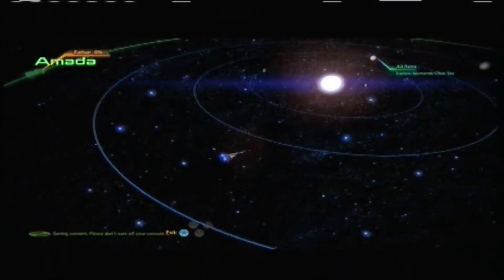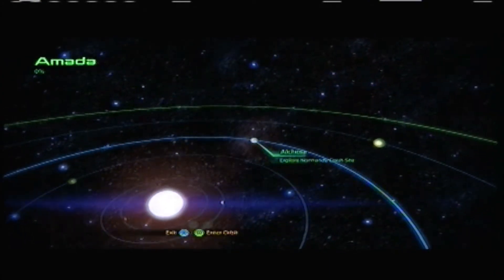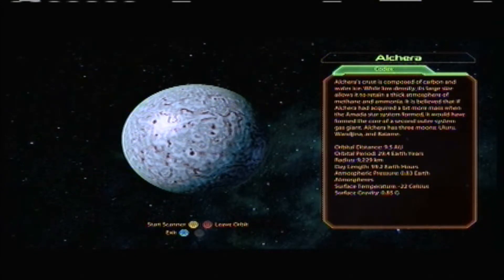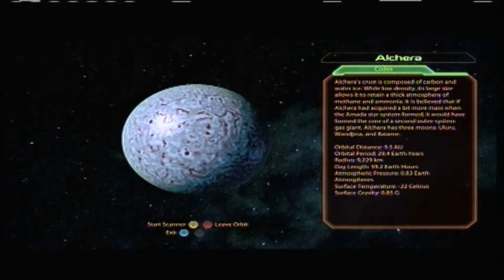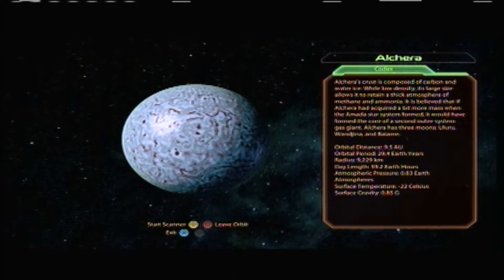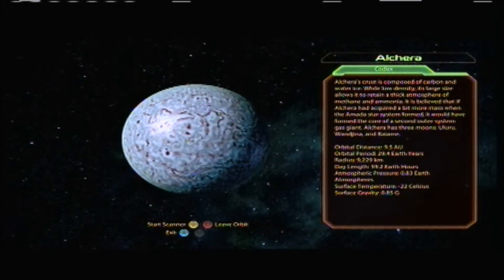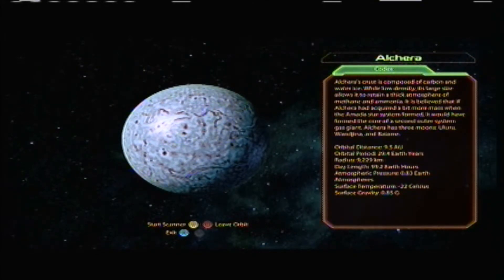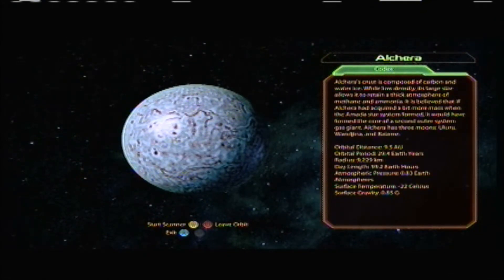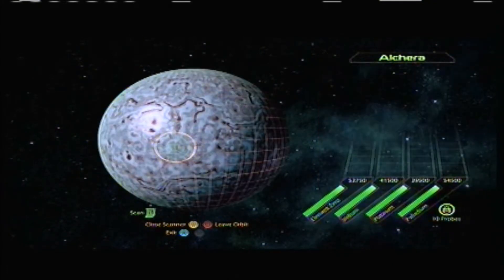Let's see which planet. On Alchera. Hopefully the SR2 isn't attacked while we're investigating this. Alchera's crust is composed of carbon and water ice. While low density, its large size allows it to retain a thick atmosphere of methane and ammonia. It is believed that if Alchera had acquired a bit more mass when the Amatastar system formed, it would have formed the core of the second outer system gas giant. Alchera has three moons. I don't know how to say those - the print is too small. Anyway, let's start the scanner and see what we can find.